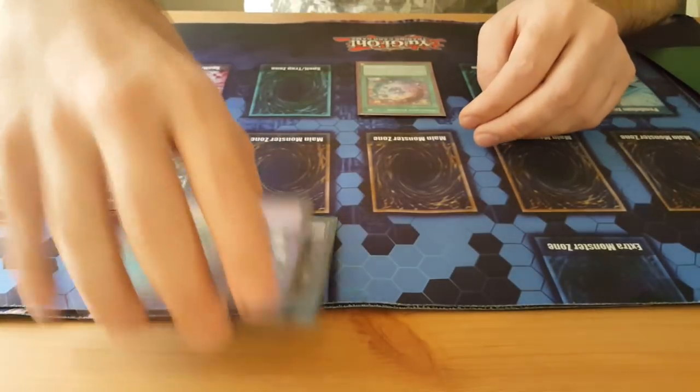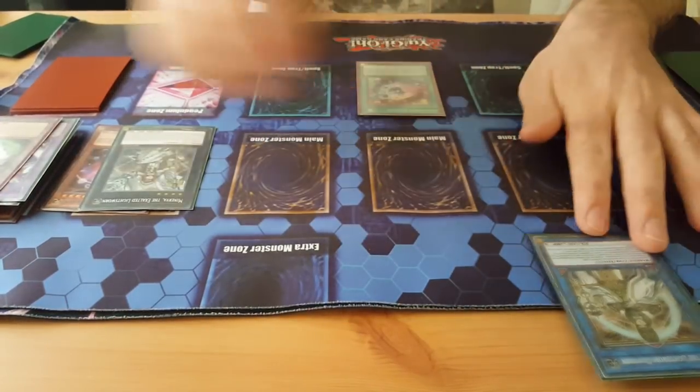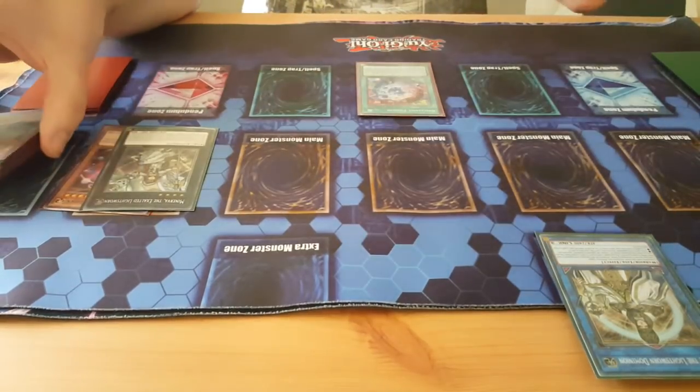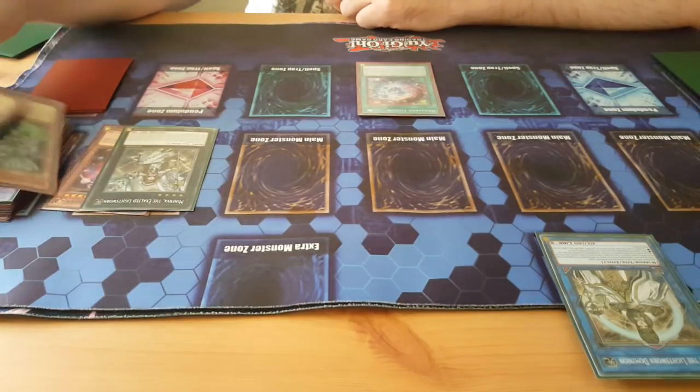Then we link these three into Curious and we get Curious — the targeted mill. Obviously the targeted mill depends on what you milled off Minerva. In our case we've got no good mills, so usually if you have nothing you just want to get Snow. Snow is the best card in the deck.